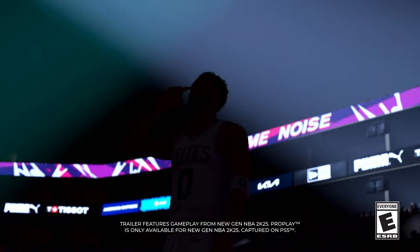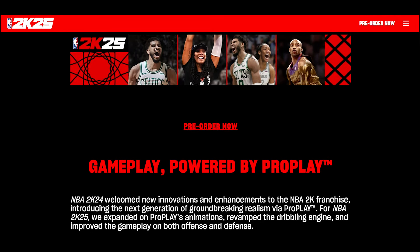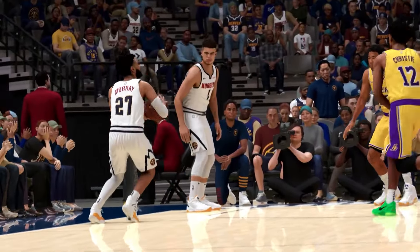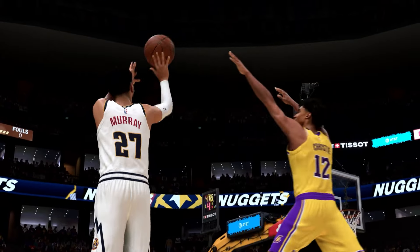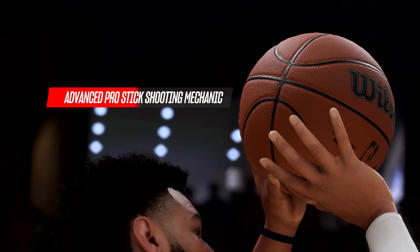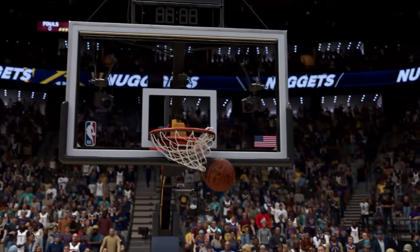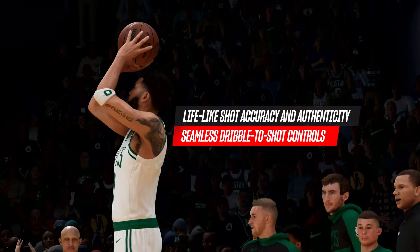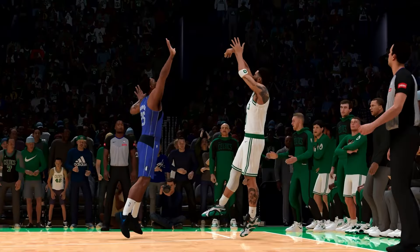When you look at the trailer, the Mike Wang courtside report — both the video version and the written version — how many standstill jump shots did you see? I think there was maybe one or two, but every other shot shown were some version of step backs or dribble pull-ups. Looking at this clip of Jamal Murray's step back against Christy Gardner, do you see how much space he gets with this go-to signature shot? Because they captured so much gameplay, there are going to be so many unique animations making it extremely hard for defenders to keep up with you.